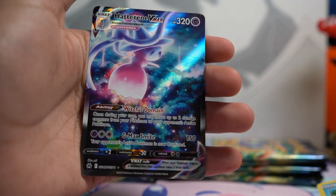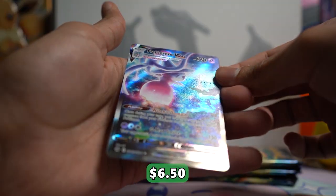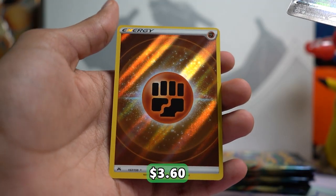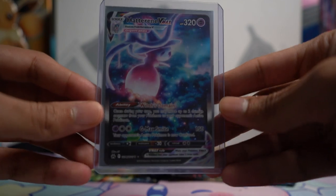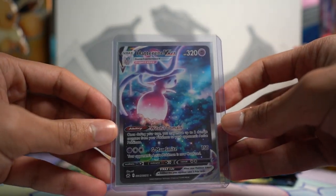On to the next pack — oh wow, a Hatterene VMAX from the Galarian Gallery, and a Fighting Energy Secret Rare. Nice little double pull there. This Hatterene is so cool, I didn't even know about this card. The more I look at it, the more I fall in love with it — this thing is absolutely beautiful.